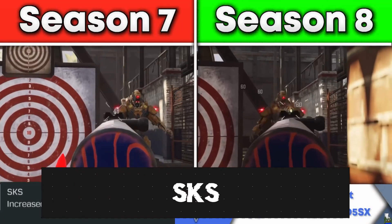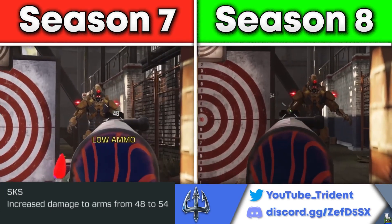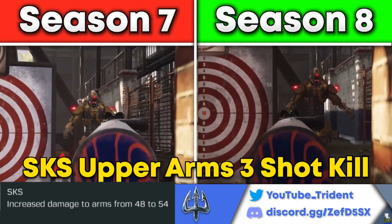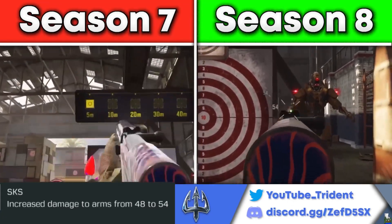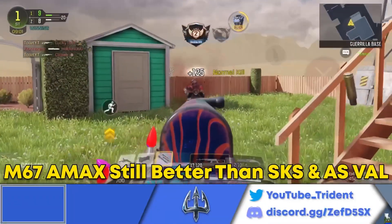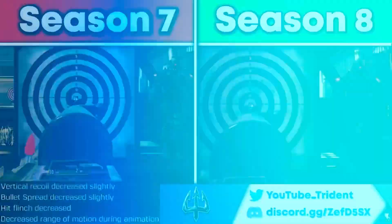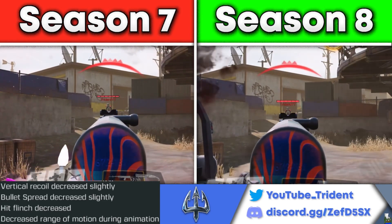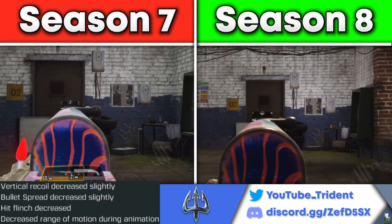Three of these snipers and marksman rifles also got additional buffs and nerfs. The first is the SKS, which got increased damage to the forearms — from 48 to 54 damage per shot — making it a two-shot kill to the forearms but still a three-shot kill to the upper arms. So you'd need to aim for the chest and forearms while avoiding the upper arms to maintain that two-shot kill, which is hard to do consistently. The SKS also got buffs for slightly decreased vertical recoil, decreased bullet spread, decreased hit flinch on top of the already reduced hit flinch, and decreased range of motion during animation.